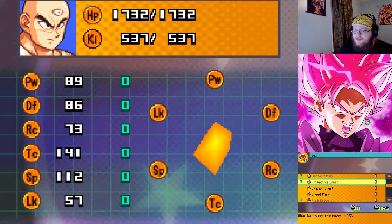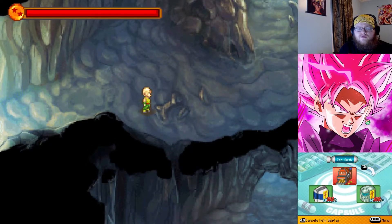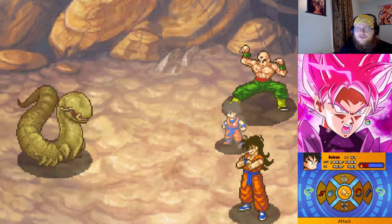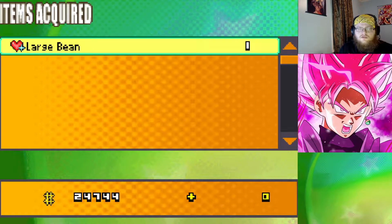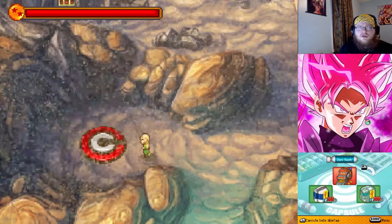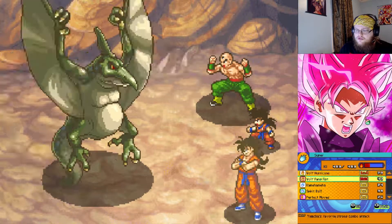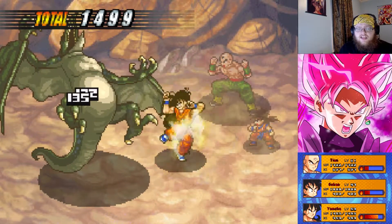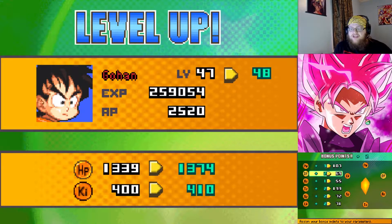Evasion Crest — is that a regular item? It doesn't appear to be a capsule, maybe it's equipment. The Agility Necklace raises speed by eight. The Evasion Crest raises evasion by 20% — that's not bad. Looks like we're getting ready to fight something. We'll take him out. I'm actually faster than Tien — interesting. 2,000 damage, Woofang Fist — crazy. We're going to power up some more for Gohan.